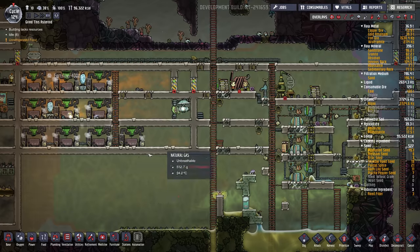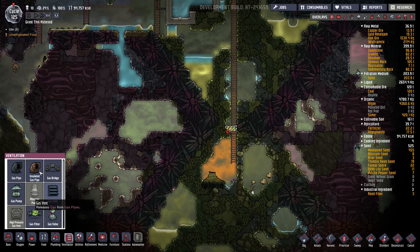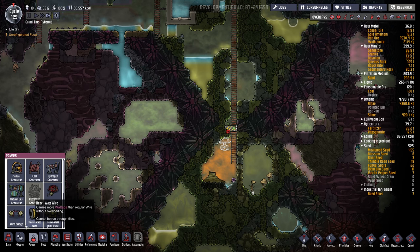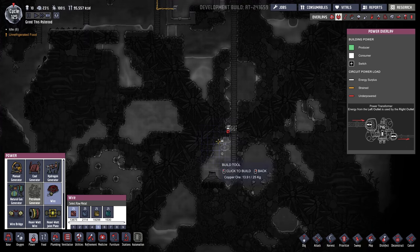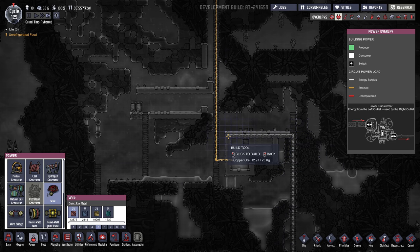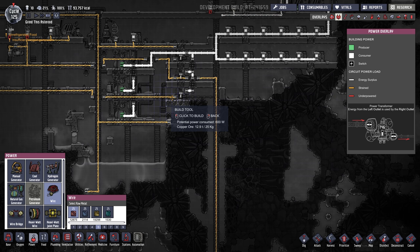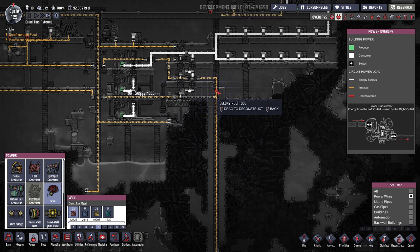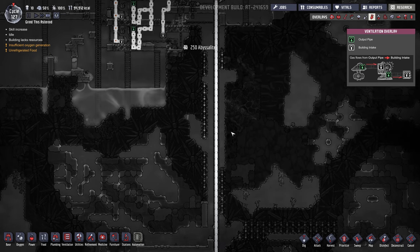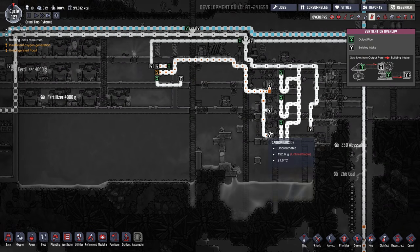That should fix the natural gas problem. The very last thing I want to do in this episode is hook up a gas pump here and send it up to our natural gas room. I want to use this circuit instead. Okay, we got that pipe hooked up. That should help with the natural gas room, and we can probably add a few more natural gas power generators here.